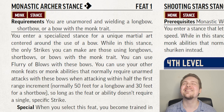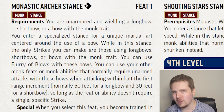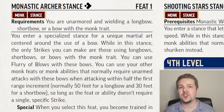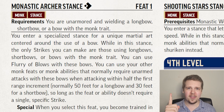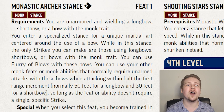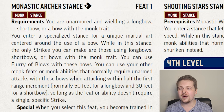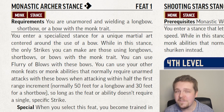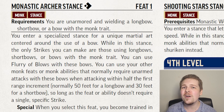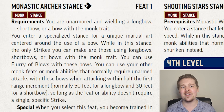Monastic Archer Stance only does two things. First, when you take it, you become trained in the longbow and the shortbow, and your proficiency with these goes up with your simple and unarmed strike proficiency. While in this stance, you may use your bow in place of unarmed strikes such as Flurry of Blows. This only works when within half of your first range increment — within 50 feet for a longbow or within 30 feet for a shortbow. So a monk archer is not typically a backline fighter, but rather a really cool mid-ranged combatant.